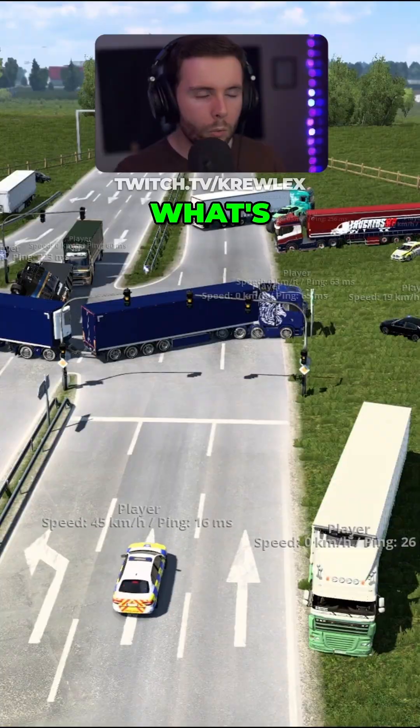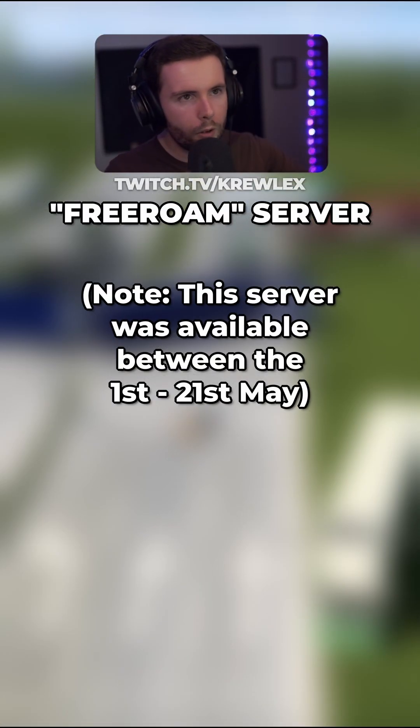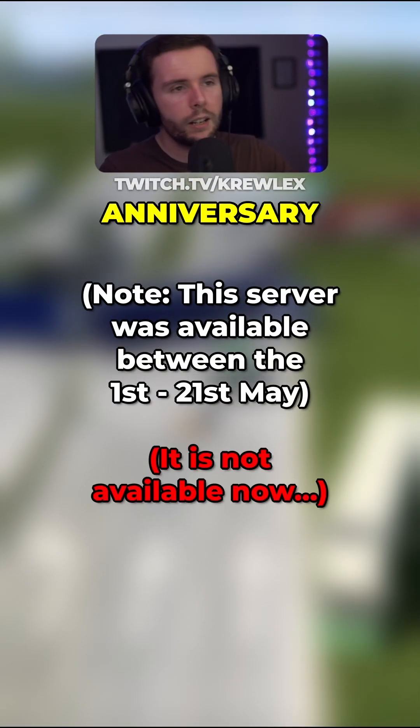F9 is the button to disable the chat entirely, similar to how F11 turns off the HUD elements. This is the free roam server — it's part of the yearly anniversary celebrations of TMP.